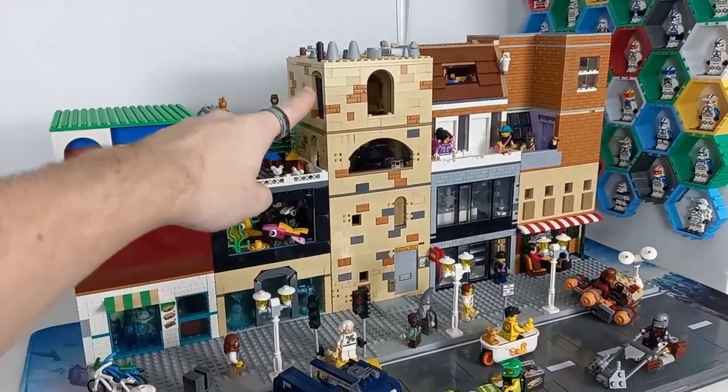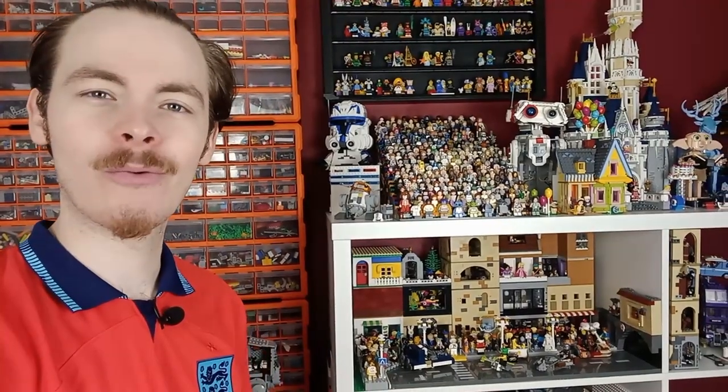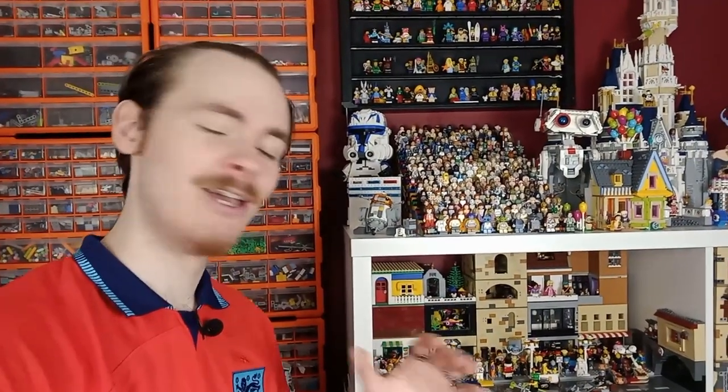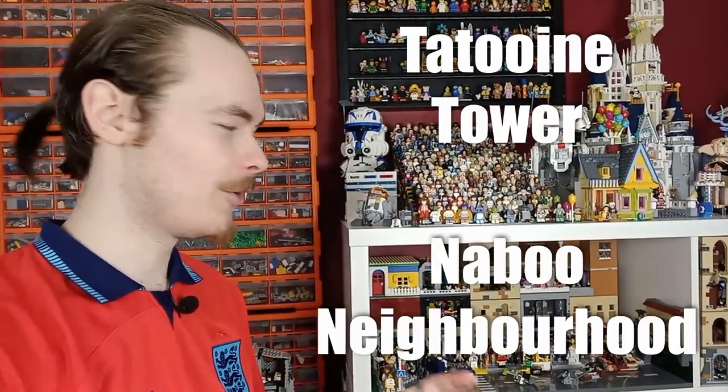We've already built Tatooine Tower there in the middle, which will be improved and updated once we've done all the other towers, using what we've learned along the way to improve some of the older LEGO towers. But today — you saw the teaser at the end of last week's video — we're starting on Naboo Neighbourhood. Really catchy. I'm liking what I'm doing with the names: Tatooine Tower, Naboo Neighbourhood. That's definitely going to stick around.